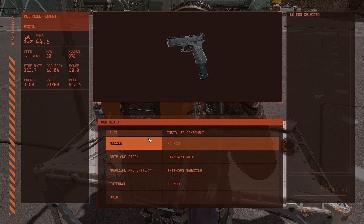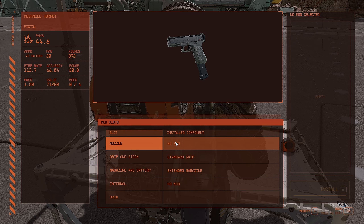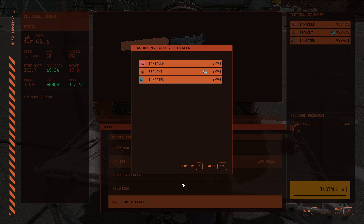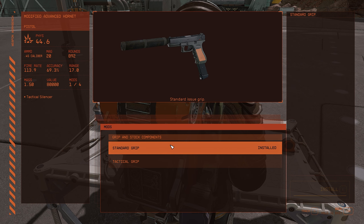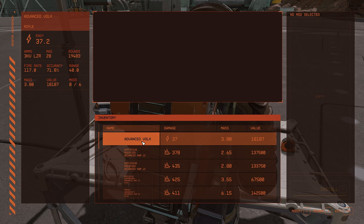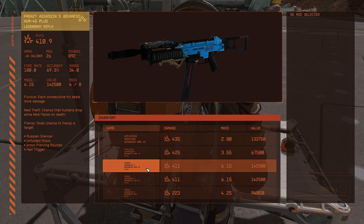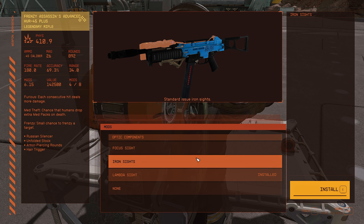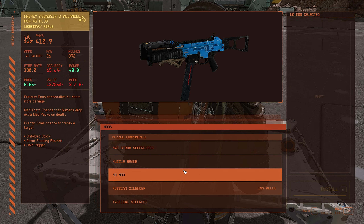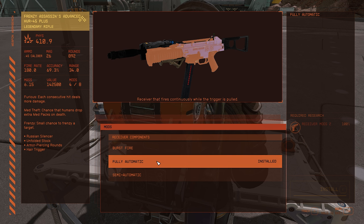We've also got the Kendall 44 which currently has a suppressor on it and looks very nice. The Xeon is a very nice looking and nicely detailed weapon. Finally the OSA is a very distinct looking weapon as well. When it comes to upgrades, you have a plethora of different options — some custom, some existing modifications. For instance the Hornet can take a muzzle component, compensator, short silencer, and tactical. For the HVR-45 you have unique optics like the Lambda sight, muzzle options like the Maelstrom, tactical silencer, and Russian silencer.